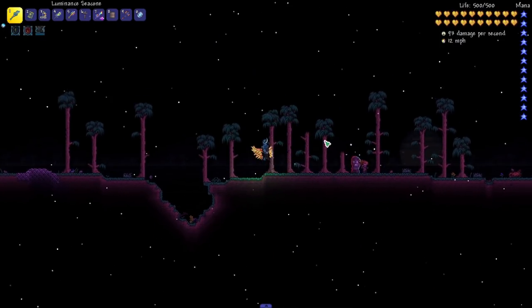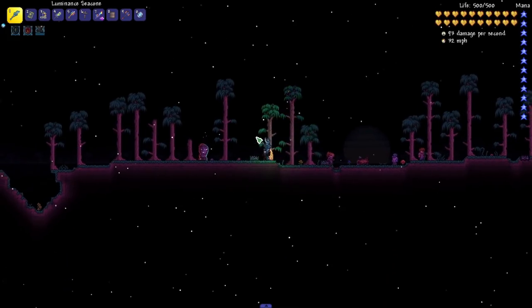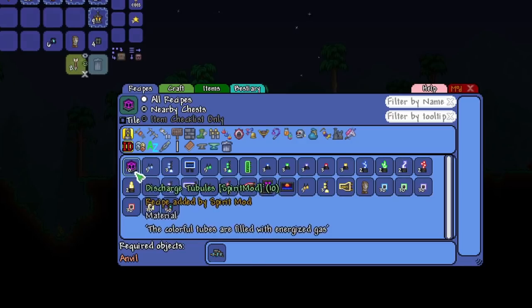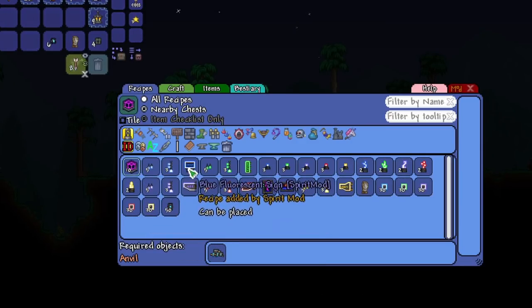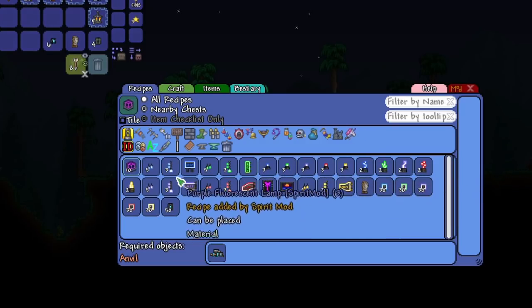I definitely love new biomes and new effects, so this is right up my alley and a really cool addition to this mod. The crafting recipe is pretty simple as well — you just need a workbench, smooth marble blocks, ancient marble chunks, and the discharge tubules. These tubules are crafted from tech drives. And it looks like they may have added a bunch of other fluorescent things — I don't remember these being part of the mod, but those are pretty cool as well.